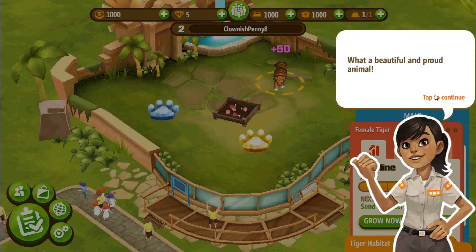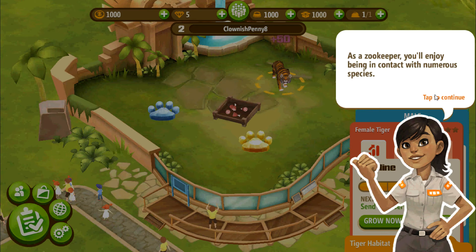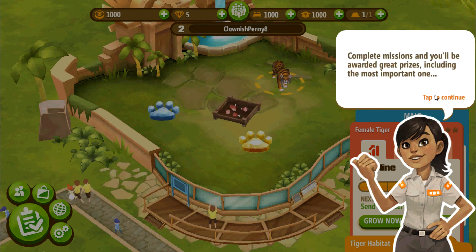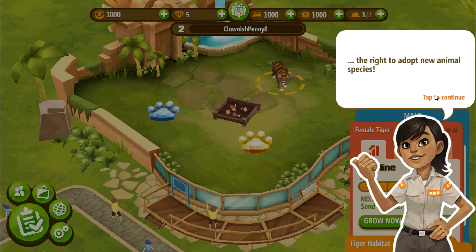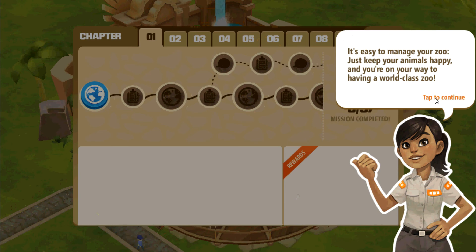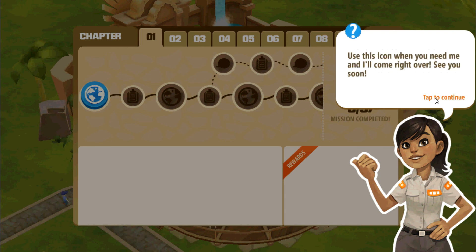What a beautiful and proud animal! As a zookeeper, you'll enjoy being in contact with numerous species. We're almost done — it's time to take your first mission. Complete missions and you'll be awarded great prizes, including the most important one: the right to adopt new animal species. Now you can start your zoo adventure. It's easy to manage your zoo — just keep your animals happy and you're on your way to having a world-class zoo. That's it for now, but don't worry — I'll be right here along the way to explain the different features of your zoo. Use this icon when you need me and I'll come right over. See you soon!